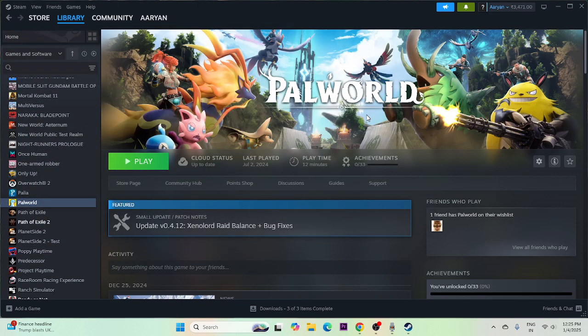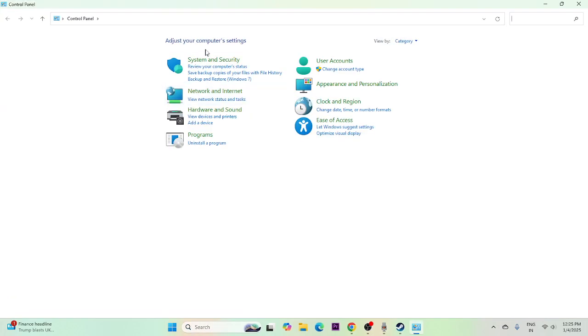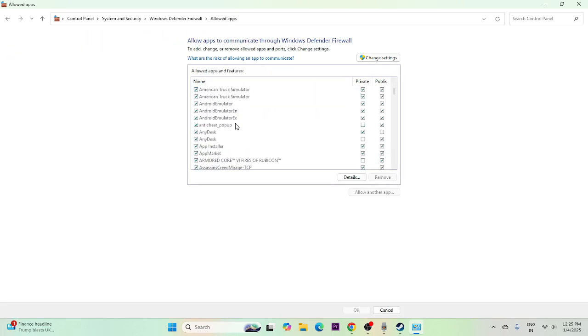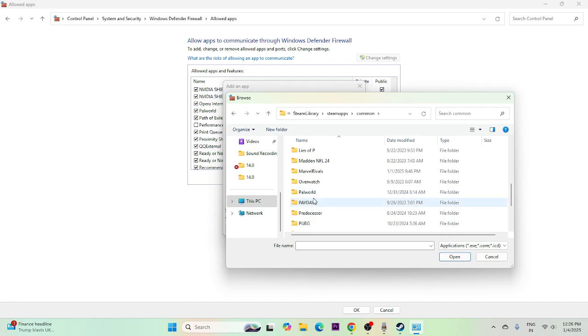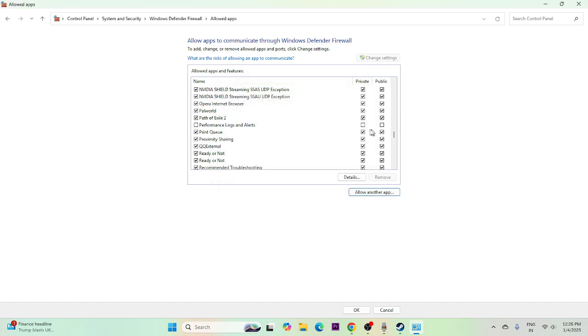Next, allow the game through Windows Security. Search for Control Panel, go to System and Security, then Windows Defender Firewall, then 'Allow an app or feature through Windows Defender Firewall.' Scroll down to find Palworld and make sure both Private and Public are checked. If the game isn't listed, click Change Settings, then Allow Another App, browse to the installation folder under steamapps > common, select Palworld, and add it.